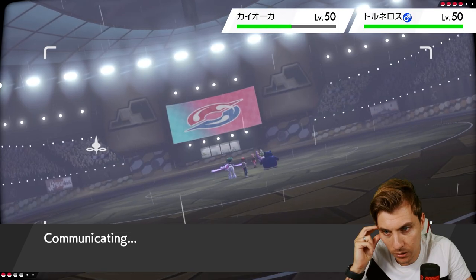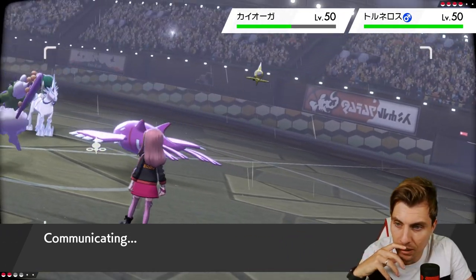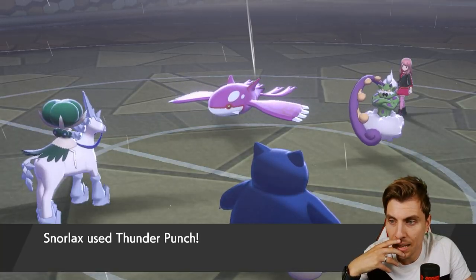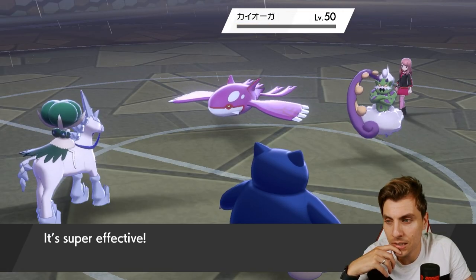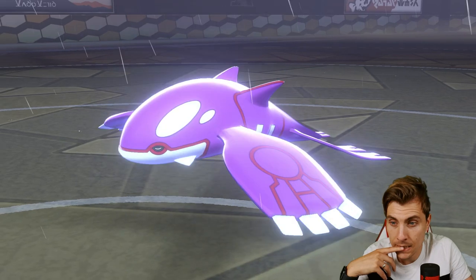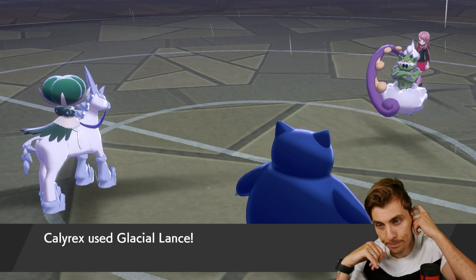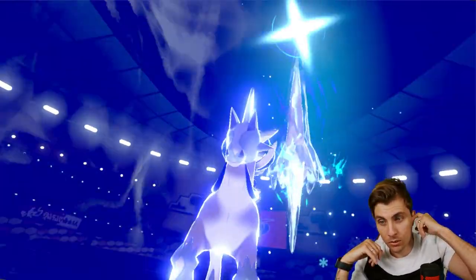We're a bit locked at the minute because ideally Snorlax wants to be sitting next to Orangaroo on the field — without it and its Telepathy ability it's harder to use Earthquake. But the Thunder Punch takes Kyogre down from Snorlax, which is nice, and the Glacial Lance should — unless it's Sashed — take down Tornadus. It may or may not be Sashed...